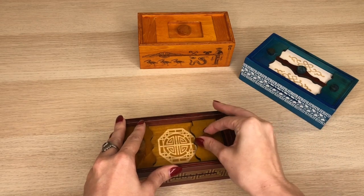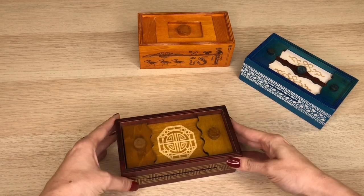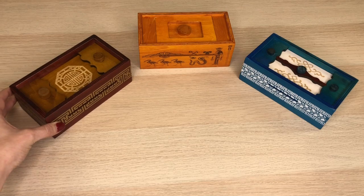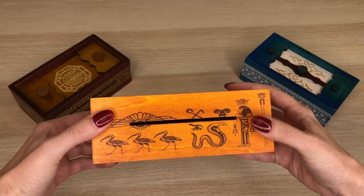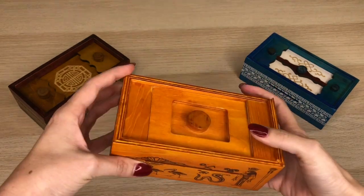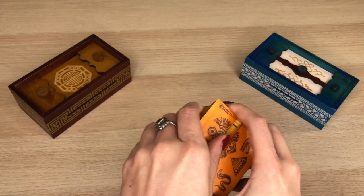Your last one that you're gonna want to solve is Pharaoh's Tomb from the secret box line. This one might be the trickiest. To open this one you're gonna start by finding one of the side panels that slides up a little bit — here it is on this side.